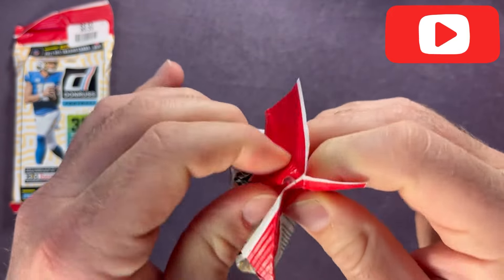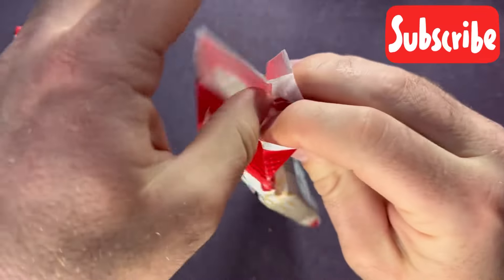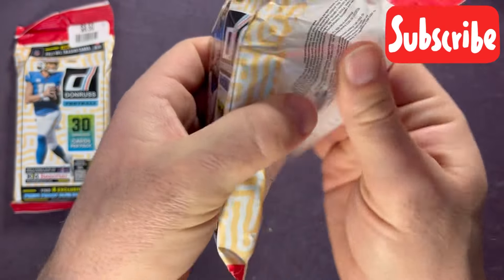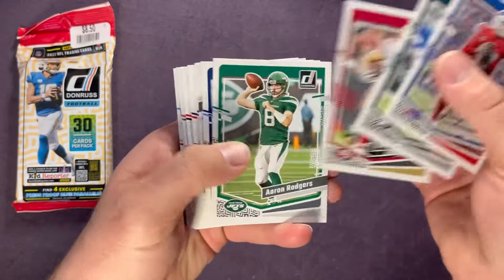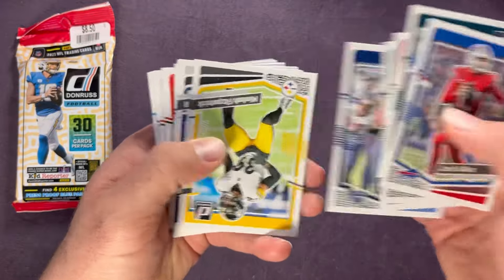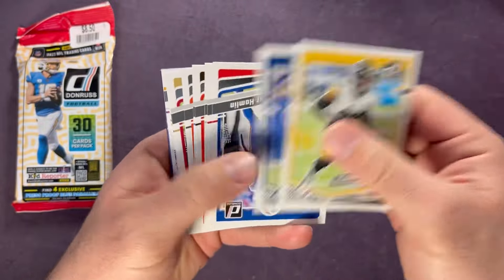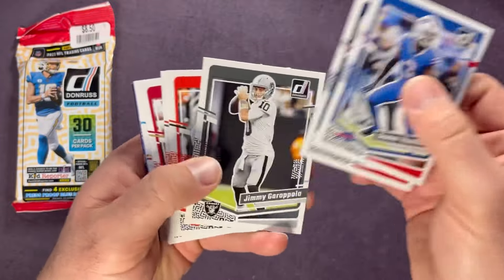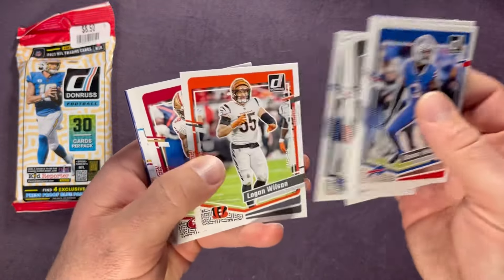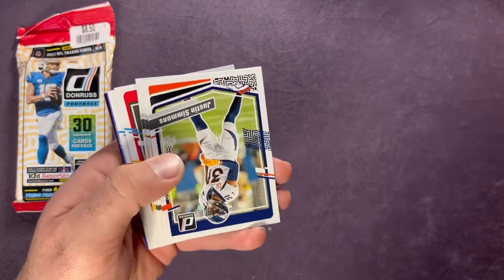On to our next pack. You definitely have a chance if you see these in the wild. It's probably pretty slim, but you definitely have a chance to hit those Downtowns. One of the cool cards — you saw the CJ Stroud press proof blue — so you never really know what you're going to get out of these. We started off really well with that first one and the blue press proofs.